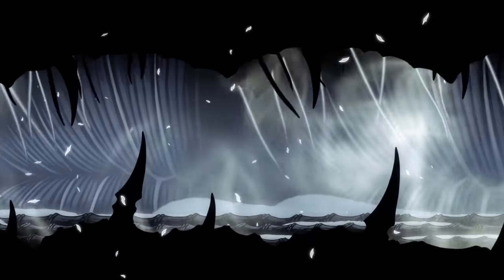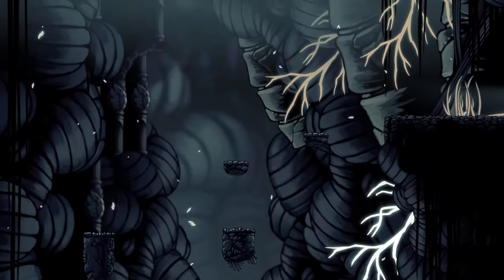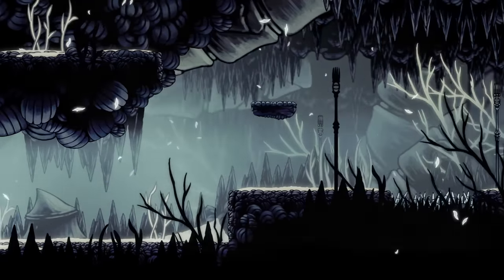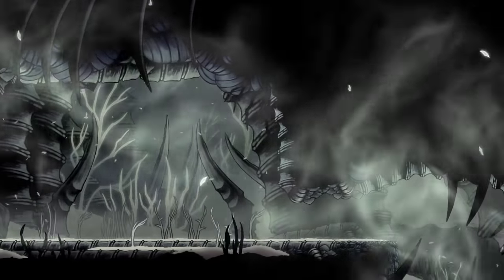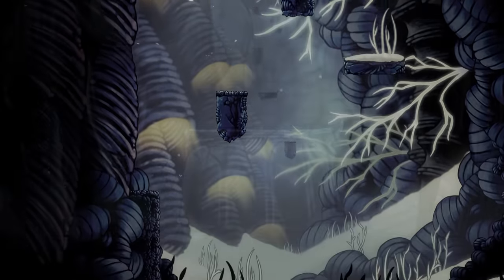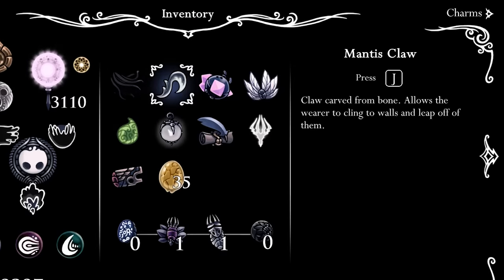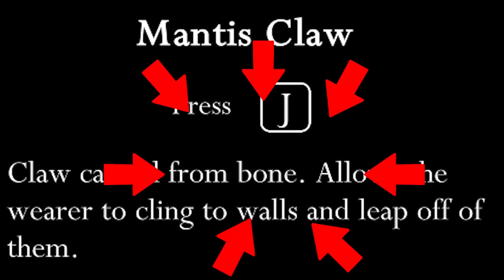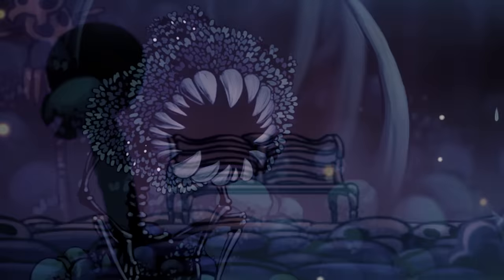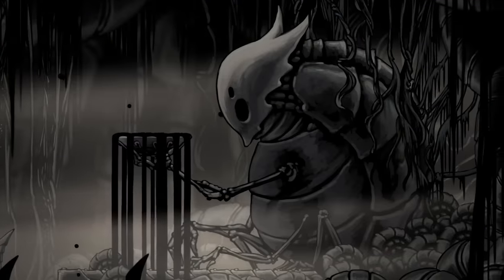The cast-off shell as we see it here appears to only be a small portion of the worm's true size. Throughout Kingdom's Edge we can find strange, bone-like structures winding in and out of the walls. A strong concentration of these bone structures can be found right before the cast-off shell. These bones might be the remnants of the worm's corpse. While bones aren't common in Hollow Knight, they certainly aren't unheard of. The word bone appears exactly once in the game, in the description of the Mantis Claw. There's also the infamous bone bench found in the Ancestral Mound, and characters who have bony bodies, like the Hunter and a number of the large corpses found across Hallownest.